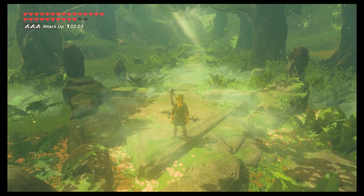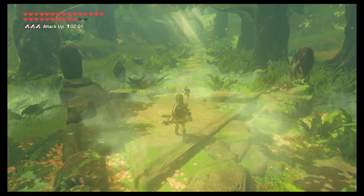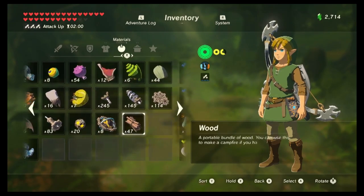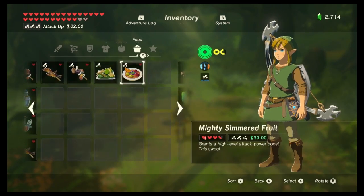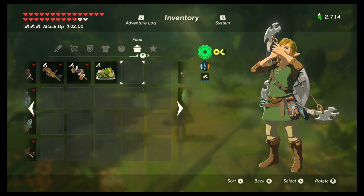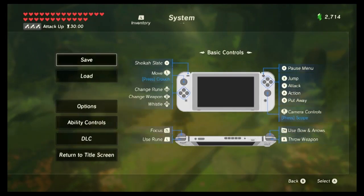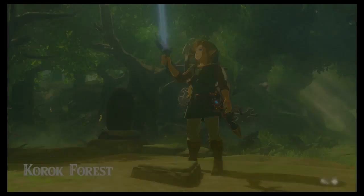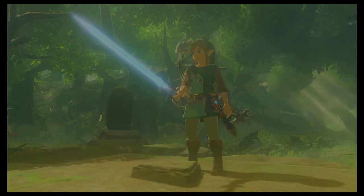Hey, how you doing today? My name is Relia and thanks for stopping by. Today we're going to go over the master trials. The first thing we want to do is eat a 3-up attack recipe that's going to last us for 30 minutes. Always make sure to save before you start the trials because it's so frustrating if you fail and have to fast travel back. Just save before you get in there. So without further ado, let's go ahead and get started.